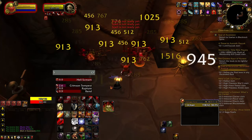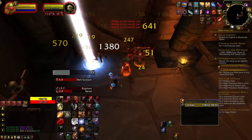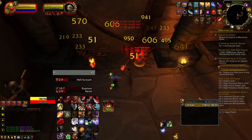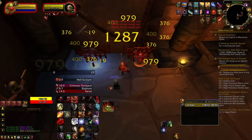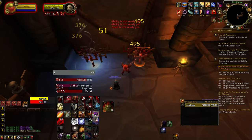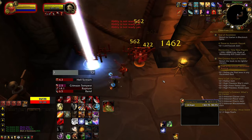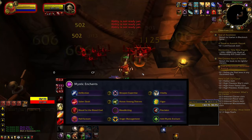Bloodletting spreads Rend when you rupture a target with Rend. Saber Slash will spread Rupture if used with 5 combo points on a target that has Rupture, while Hellscream scales with Rend and ends up becoming quintessential to the build as it's your number 1 ability on the damage meter, and also to me is the number 1 ability in thematics.